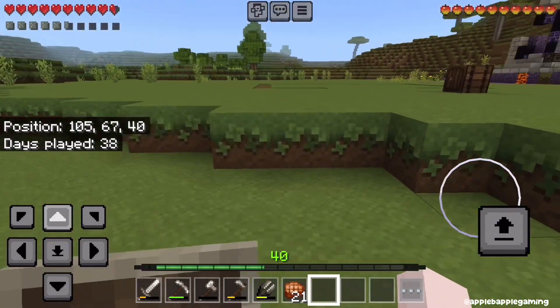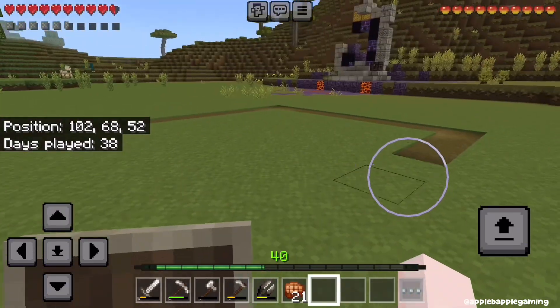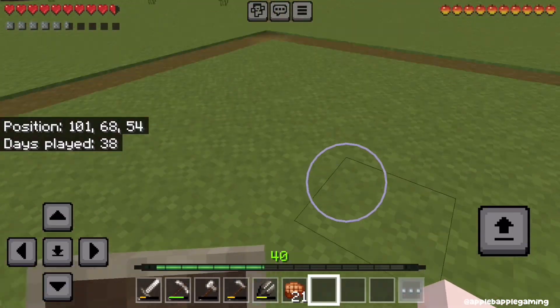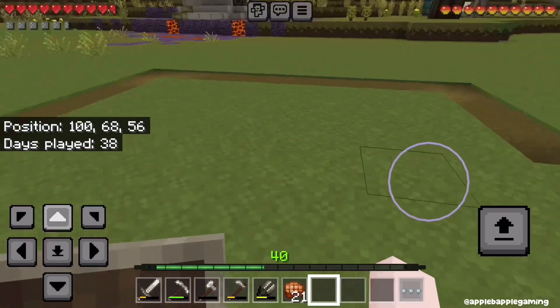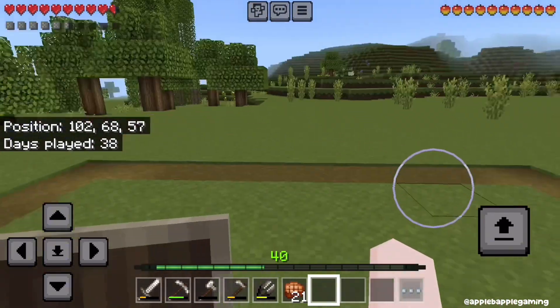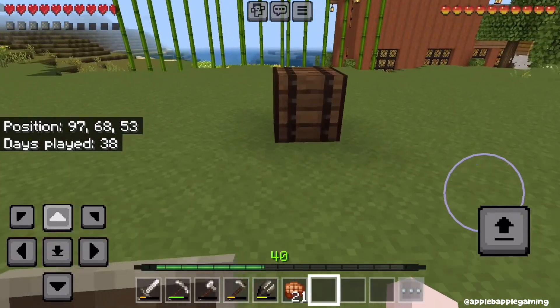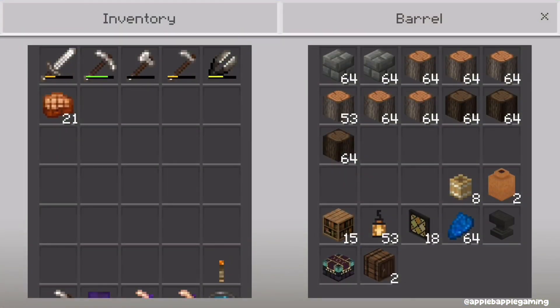We're going to build it up here. It's going to be like a little house with an open front, and we'll have the enchanting area in the middle. Off to the side we'll have storage and bookshelves, and obviously a bed because all my builds need to have beds. We have dark oak for the roof, acacia for the walls, and tuff for the foundation.